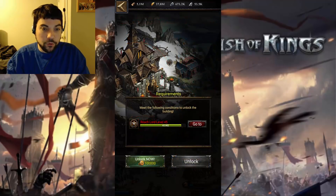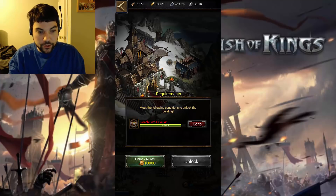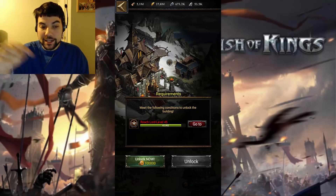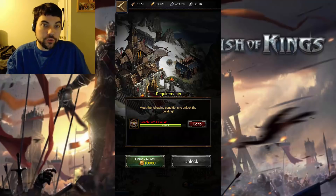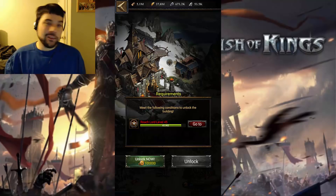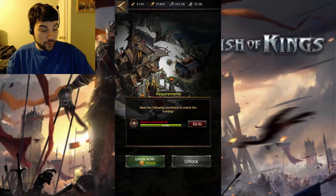After you've completed this, your next requirement is to become Lord Level 45. In my opinion, this is one of the hardest ones to obtain — it costs so much to get there. That's why you see the Unlock Now gold buyout option, which is 100,000 gold. That's a steal for me, because I don't want to have to buy so many packs to get up to Lord Level 45.